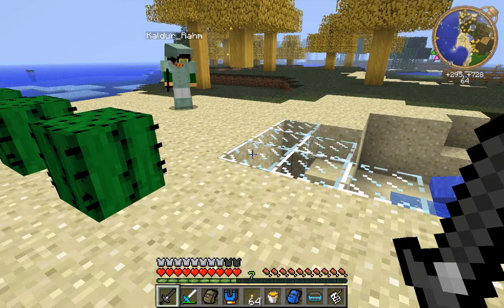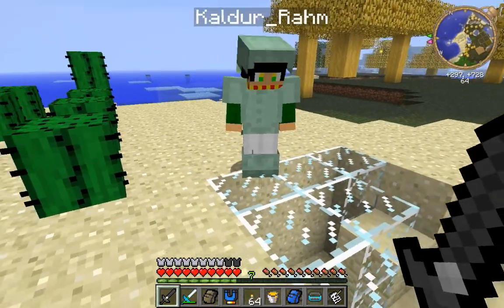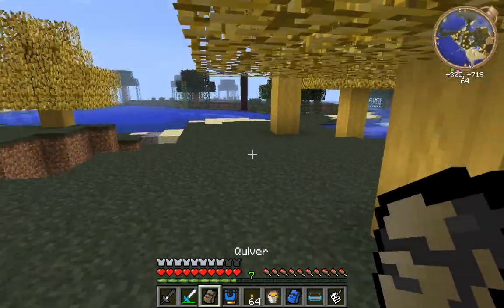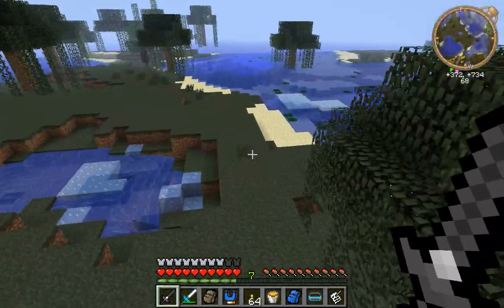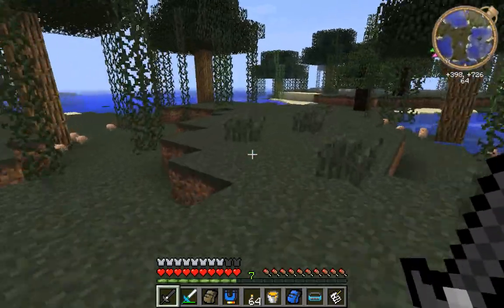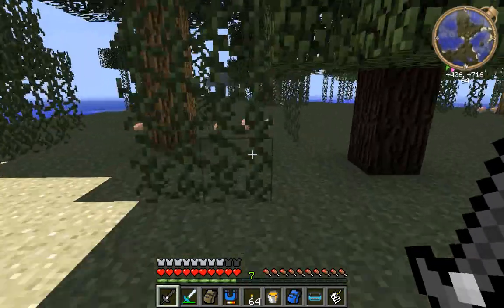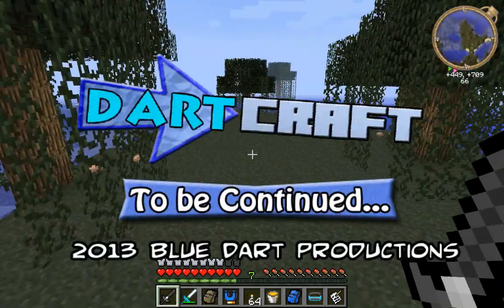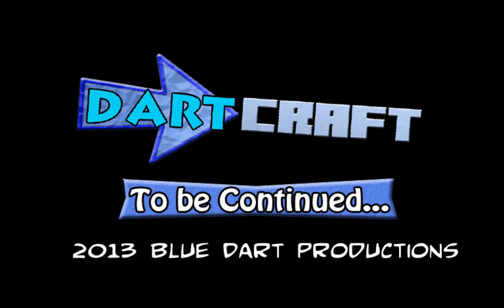The nice thing is you can actually use these chunks in a roundabout way to craft yourself a vanilla spawner of any type of entity that you can get chunks for. Basically, you want to go out and grind on mobs with a grinding sword, get chunks, which you can eventually convert into a spawner for that entity.